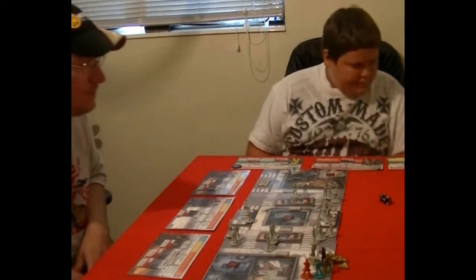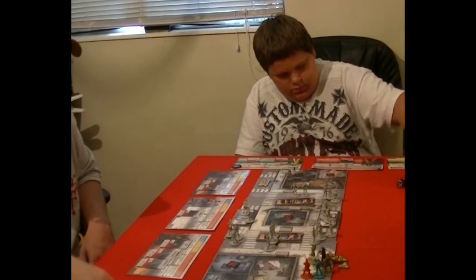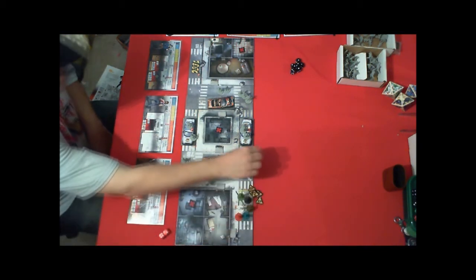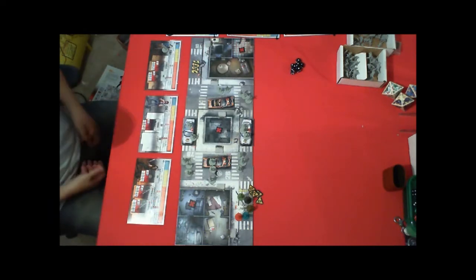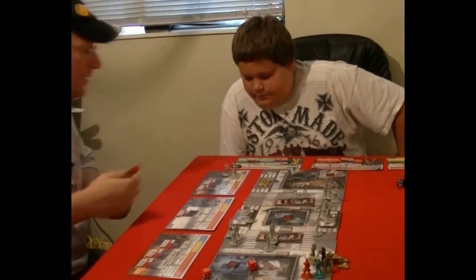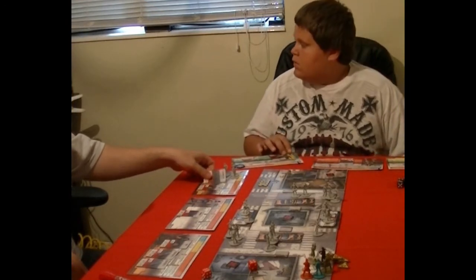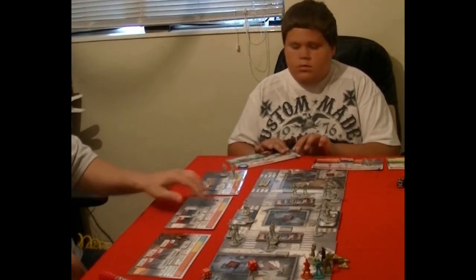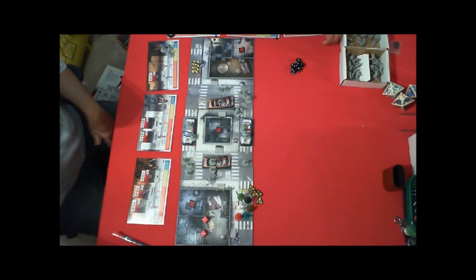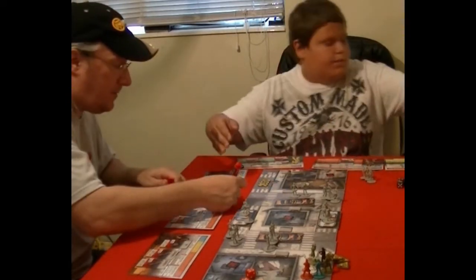My turn — Troy fires his sawed-off twice since he doesn't have to move. First shot gets one hit, then he reloads and fires again getting two more. Almost clear — just one zombie left. Chaz borrows the sawed-off with one action, reloads with a second action, fires with the third, and gets two hits — more than enough to take out the final walker. Zone is cleared.